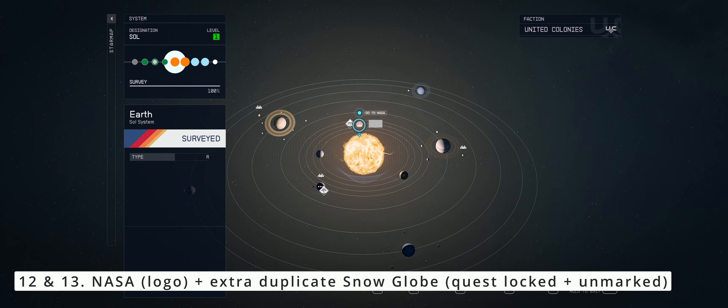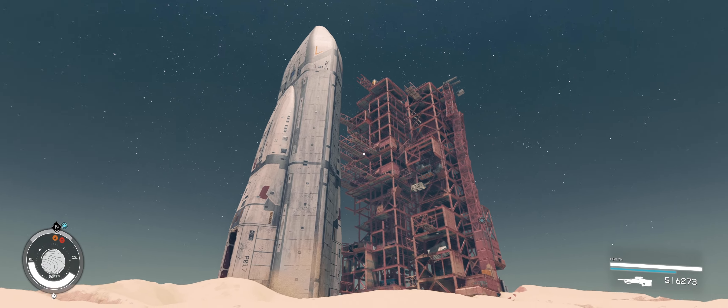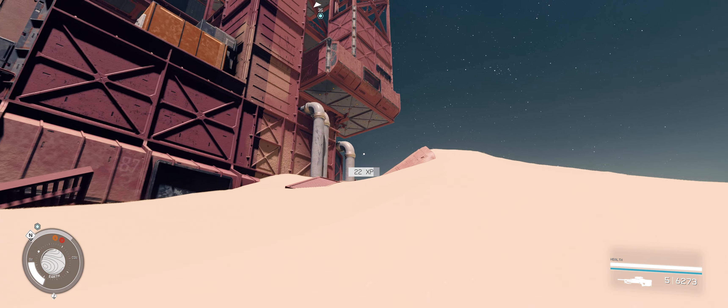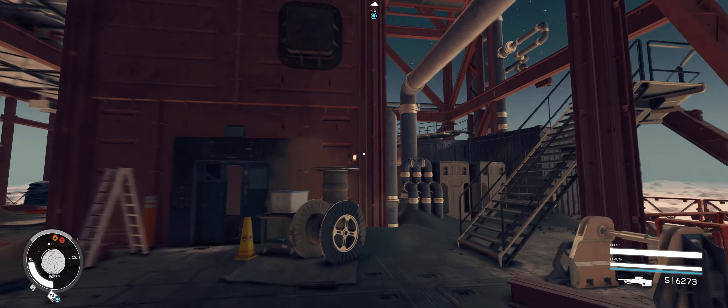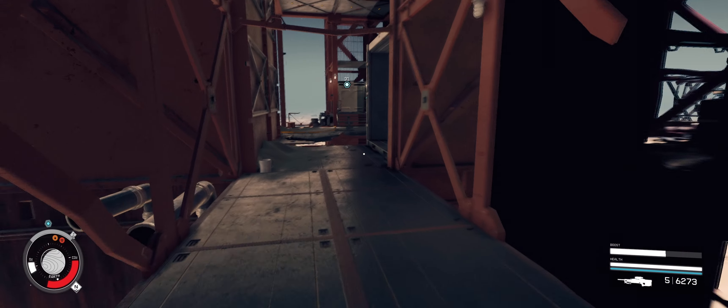The next seven snow globes all require you to have progressed the main story quite far into the game. During the quest Unearthed, you will have to go to the NASA Launch Tower in Cape Canaveral, Florida on Earth. Six out of the seven snow globes can be found outside and inside the launch tower. They will be unmarked and will not have any quest markers, nor do they require reading any books. You will unlock the mission for the last snow globe at the museum within the NASA Launch Facility, for which we will go to Mars later. Our next snow globe — the 12th — is the unmarked NASA snow globe, which also has two other duplicates, one of which can be found right next to it. Follow the path on screen to reach just outside the elevator with the Unearthed quest marker. We will not go in just yet, but I will use this elevator as a reference point for your convenience.